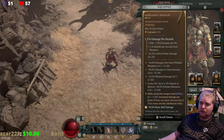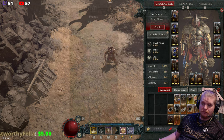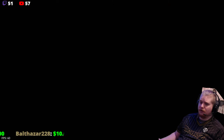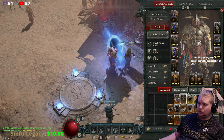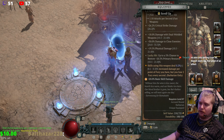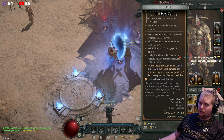All in all, I think Ramaladni's is a very interesting unique. It's definitely what you would consider a build-defining unique — a unique that you can literally build an entire character around, which I literally have. It also has some flavor text: 'Without him, the wine is less sweet, the hearth less warm, and our blades less keen. Our blood brother is gone, but Bul-Kathos willing, we will meet again one day.' — A Sorrow Song for Ramaladni. I'm assuming Ramaladni is dead.